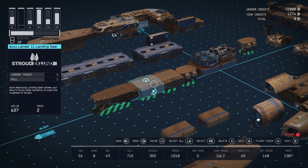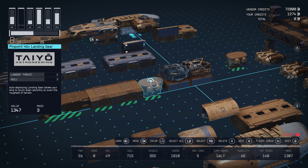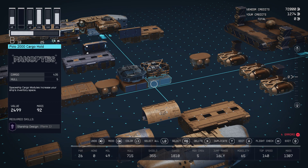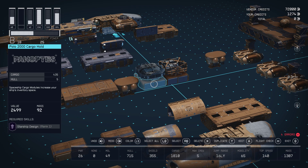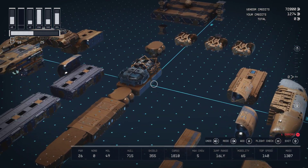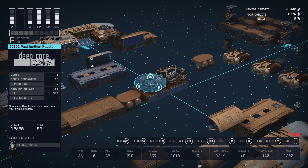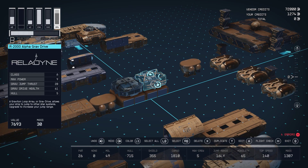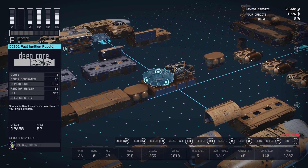I'll show you why I chose two of the same and then the third one being different, because that's going to separate the front of the ship from the back. Then we have two Polo 2000 cargo holds — you'll see on the left that we need Starship Design Rank 1 for those. Otherwise you can stick a HAB here or nothing at all. There are no connectors or nodes on these components except on the top, which is where they connect to the reactor — our core power component. The B-Class Deep Core with 18 power generated. That's important. And our Grav Drive which has 20 jump thrusts. That's also important. So that's the base of our ship.